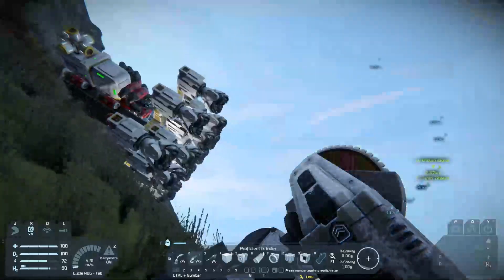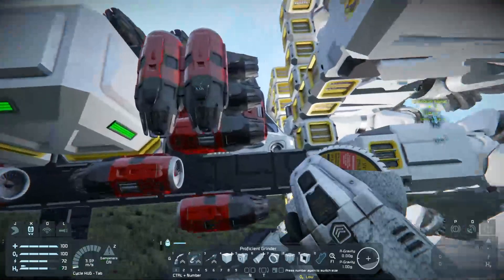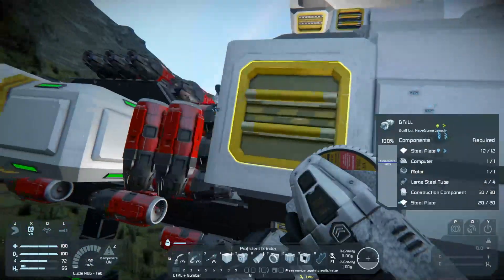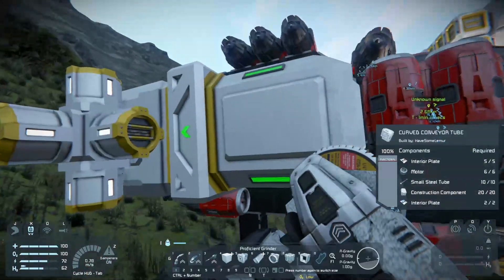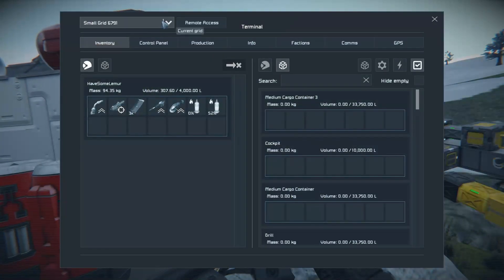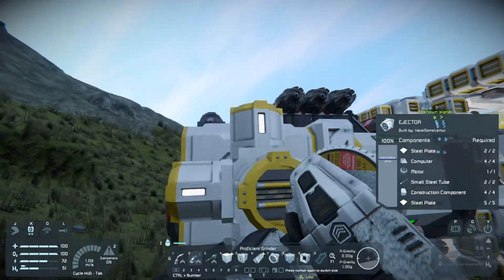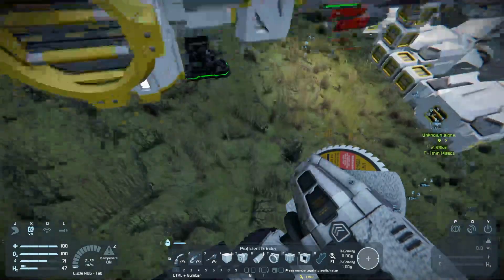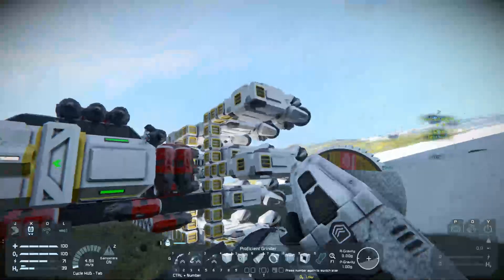For mining, you don't necessarily need a medium container — you could use it just for weight — because drills only deal with ores, which go through small conveyors. However, I like having an extra medium container specifically to extract all my stone and ice, since you don't need those. I've got a pile of ejectors set up to handle that.